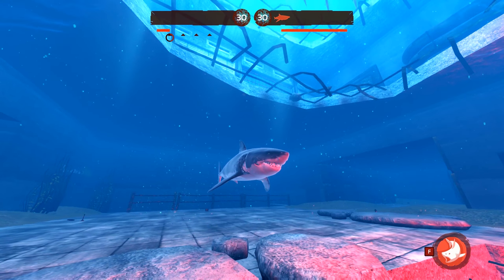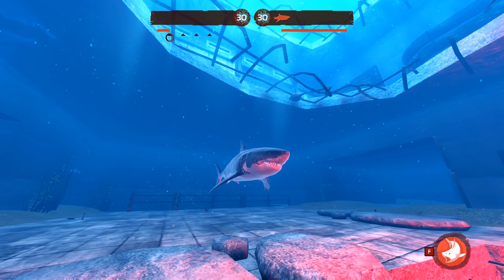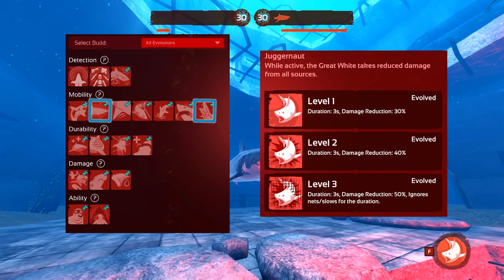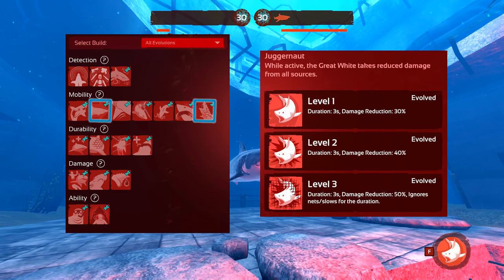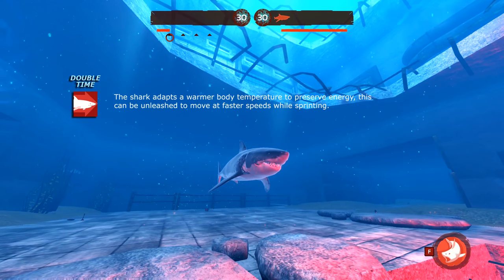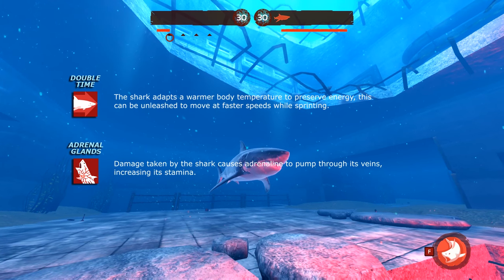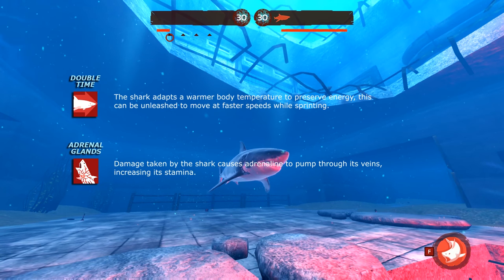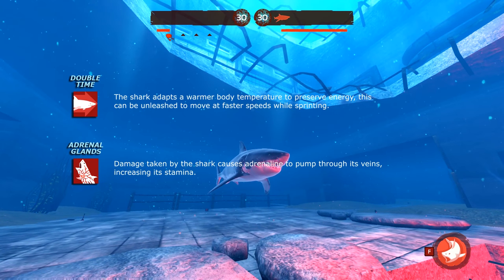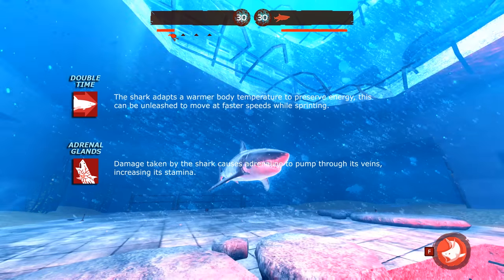Now that we understand how the Great White works, we can look at the evolutions. I'm going to break down my recommendations into three tiers: early game, mid game, and late game. Early game evolutions are generally your highest priority as they will have the greatest effect on your ability to get kills easier, faster, and more successfully. I recommend Double Time and Adrenal Glands. Double Time will significantly increase your speed while sprinting — with sprinting being our primary form of movement, there is no exception to not making this the first evolution you buy. Adrenal Glands is the most effective way of countering the Great White's most noticeable flaw: low stamina. Any damage taken will give you back large chunks of stamina, giving you a much needed boost to maneuver around a room, grab another diver, or get out when you need to.